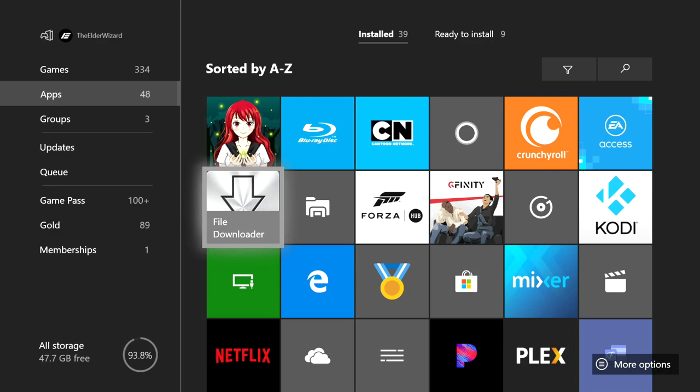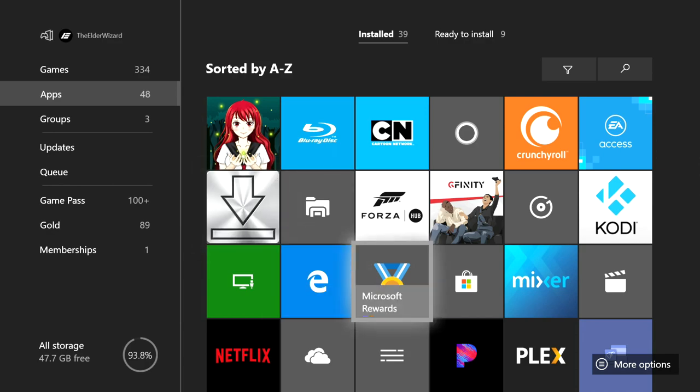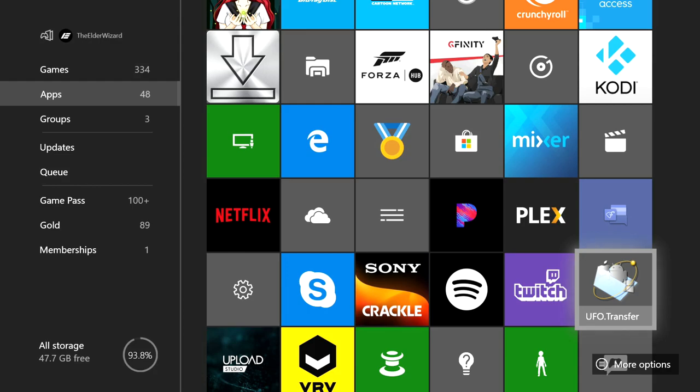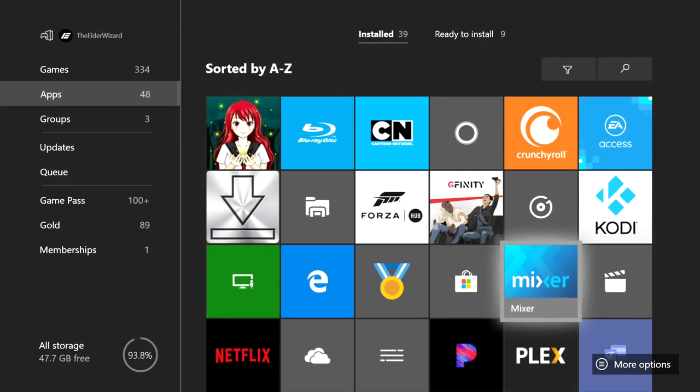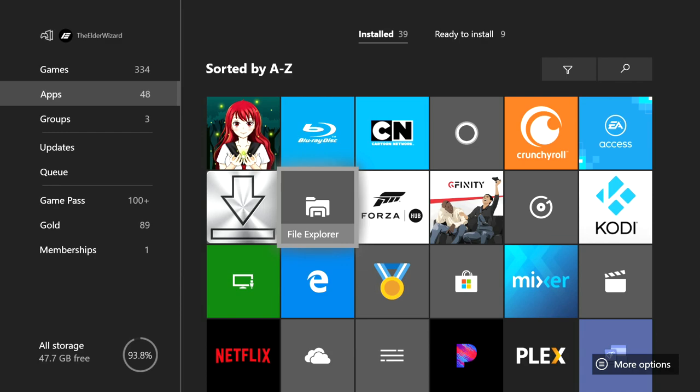Make sure you have these four apps downloaded: File Downloader, File Explorer, Microsoft Edge, and UFO dot Transfer. If you don't have UFO dot Transfer or File Downloader, you can download them from the Xbox Store. For File Explorer, if you don't have it, Google how to get File Explorer on Xbox One.